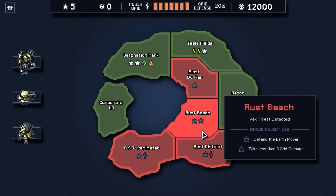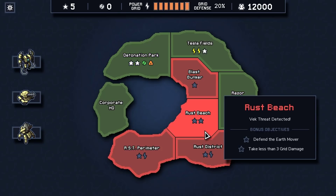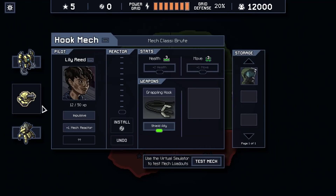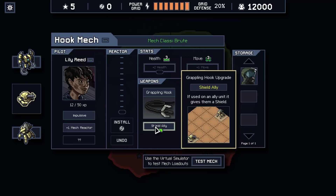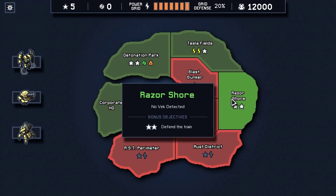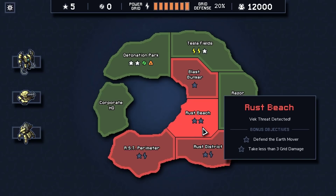We have another map to go before our boss fight, and that might be a problem. Let's go take a look at Rust Beach, where we have to defend an Earth Mover. This is one of those places where we have something we have to protect that counts as a health bar, not a power bar. So we may have problems from our lightning mech, because as far as I can tell, the hook mech can't shield buildings, even if they are allied. We're going to leave this ability on for now and hope we can make use of it anyway. We may put it over on a movement later, but I want to experiment with it a little bit more first.